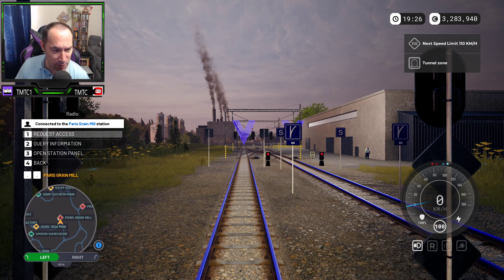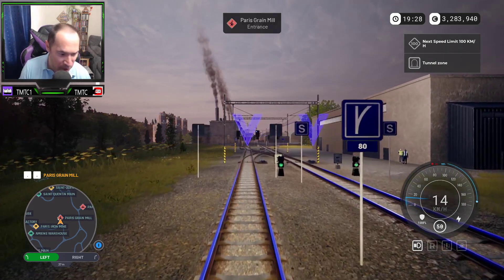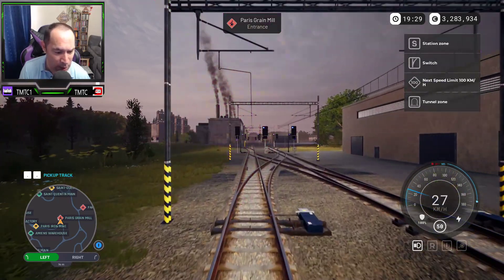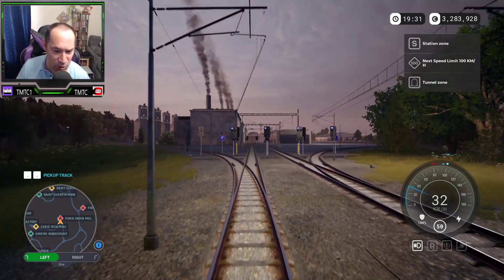What we'll do is very quickly at Paris Grain Mill — we will request access. Once you've requested access to the track, what you want to do is press either the period key, or whatever — see where it says 'drop off track' — we want the pickup track. Then basically follow the track instructions.